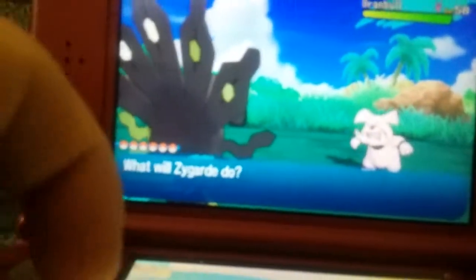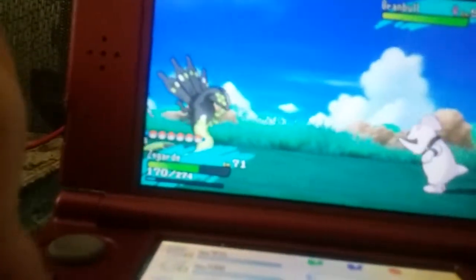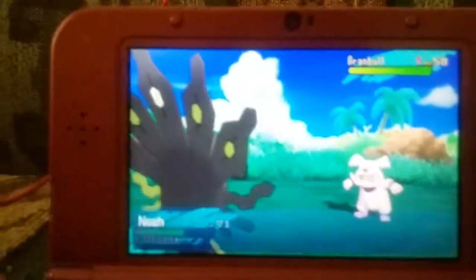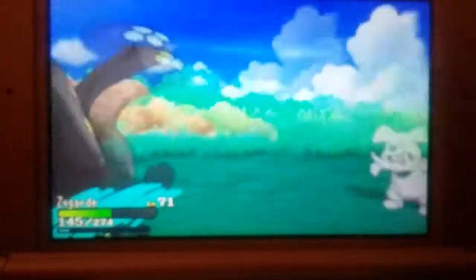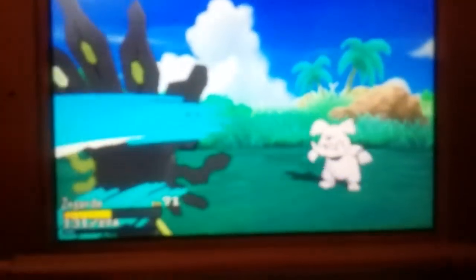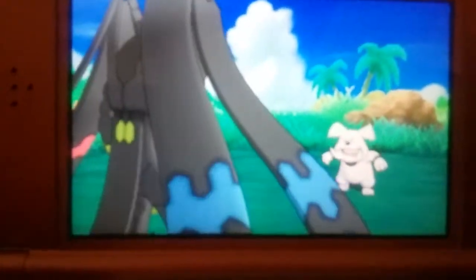Come on! Let's get ourselves an Alolan Ninetales — see if we can get a double battle going. Oh, he might have just done it. Yep, he did it! Power Construct — transforming! Here we go. Kaboom! Yeah, you messed with the wrong Pokémon.